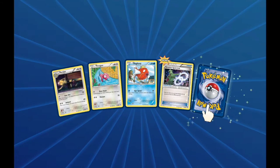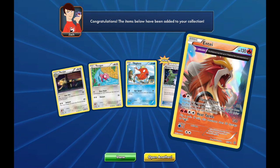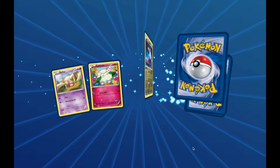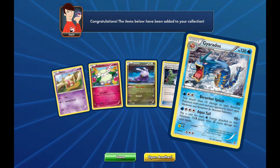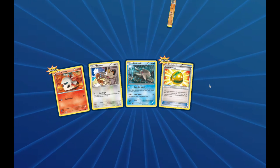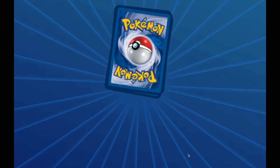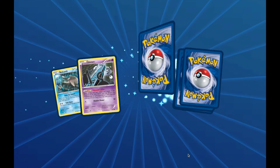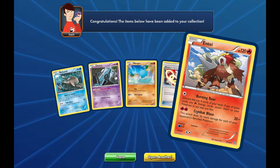This is an Entei Ancient Trait holo rare — okay, that's a holo at least. And Gyarados non-holo rare. Nine packs left after this. We got a Lucky Helmet. Regirock. Maybe if I put on my lucky helmet I could get some luck and grab some Primal Groudons. Nope, it's just going to be Entei non-holo rare.